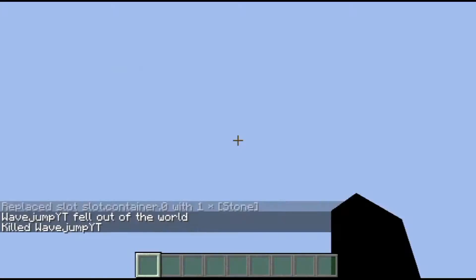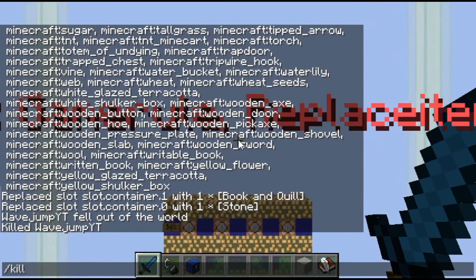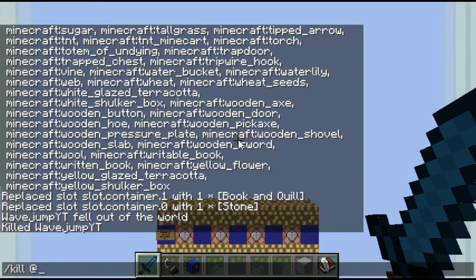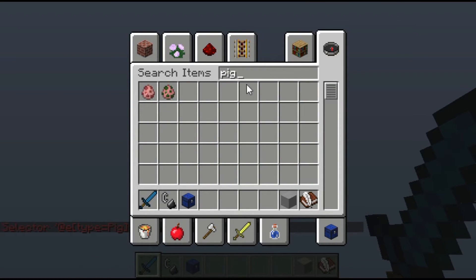The last command is kill. Essentially, /kill will go ahead and kill yourself. You could also kill different specific entities. For example, /kill @e[type=pig] to just kill all the pigs in the world. Currently there are no pigs, so let's spawn in a couple of pigs to give an example.